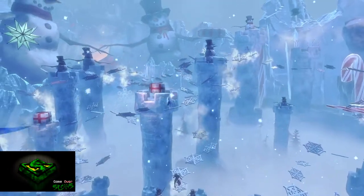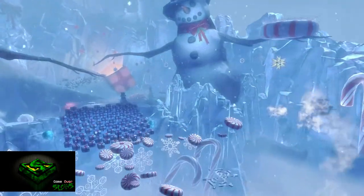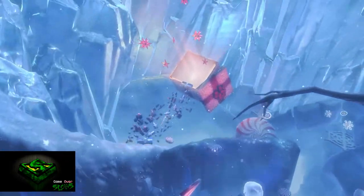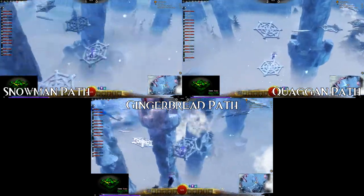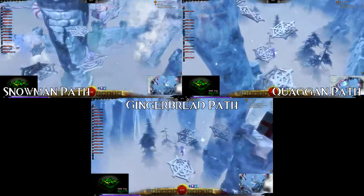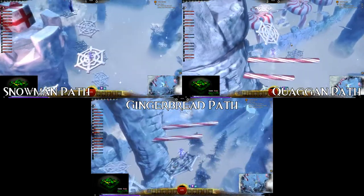I have seen so many people complaining about this jumping puzzle, but my best recommendation is doing the Quaggan Path, as I personally find it the easiest one to do. Many of my friends didn't even realise there were paths and simply started running from whichever platform they landed on. You know which platform you're on by looking at the figures on each platform — from left to right you have the Gingerbread Man, the Snowman, and the Quaggan Plushies.